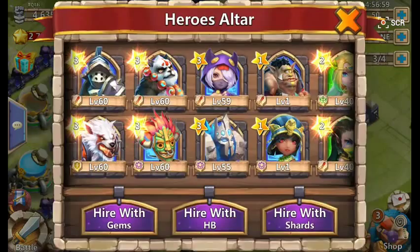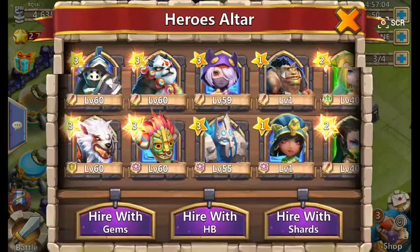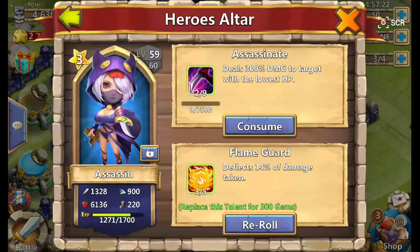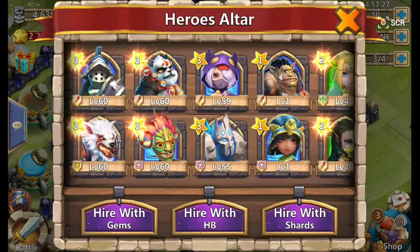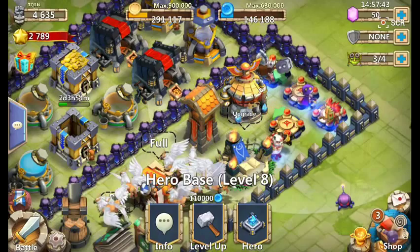First I'm just going to show you my base. All my heroes are nearly level 60 — as you can see, my Executioner, Werewolf, Painter, and Shaman are level 60, and so is Assassin but one more level away. Ice Demon is close too, and I have some others — random ones like Rolling and some Harrowing ones with honor badges.